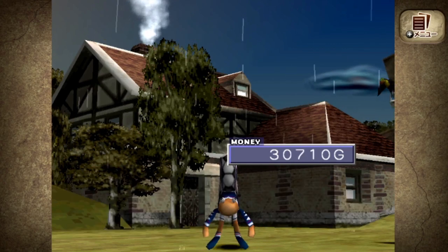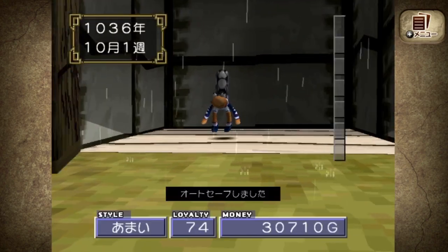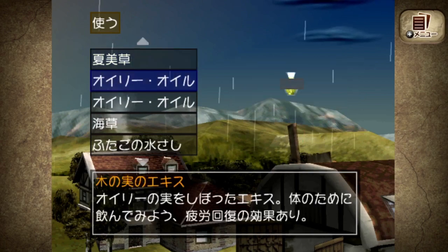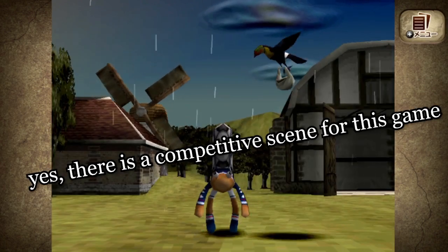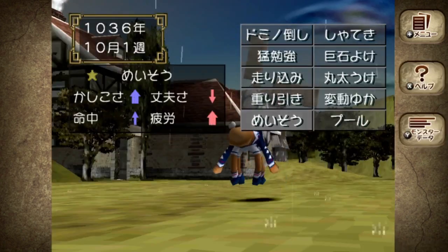Monster Rancher 2 is a complex game, but what makes it complex is a series of very simple concepts that are easy to learn on their own. This video series assumes you have some sort of baseline understanding of the game — either you played it casually or maybe you played it as a kid. We're going to talk about some of the complex systems the game has to offer, whether you just want to beat the game this time or maybe join the competitive scene. There are some discrepancies between the English release and the Japanese Monster Farm 2, and I'll do my best to separate the stats for the two games when applicable.